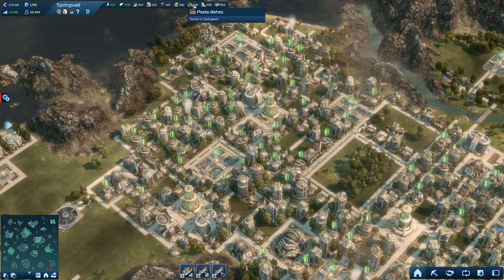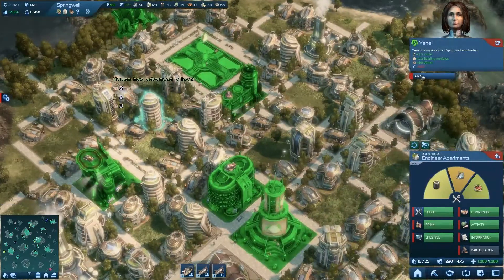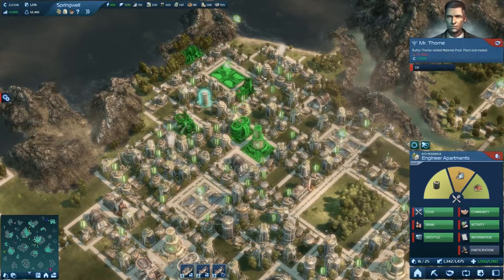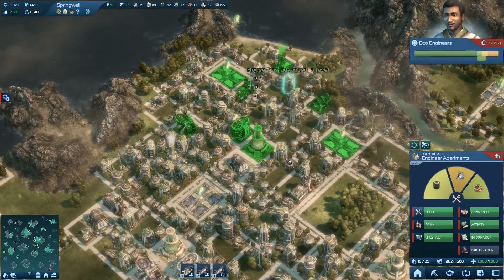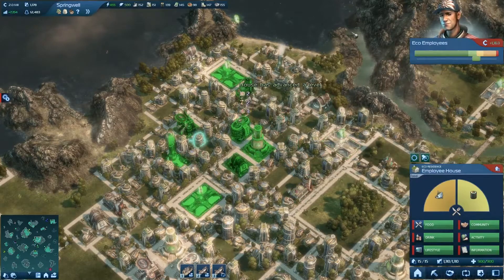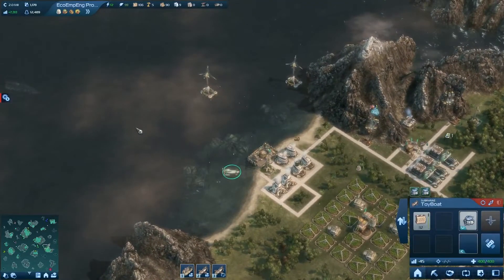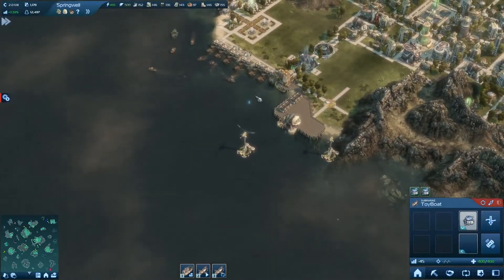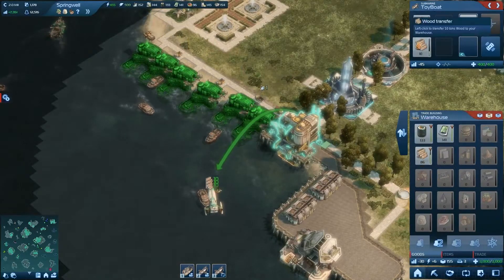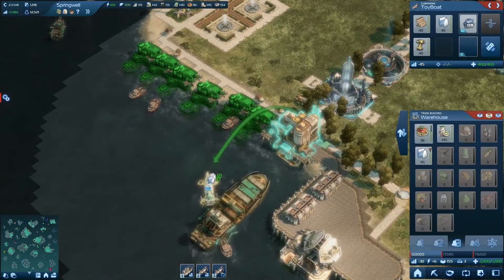I'm thinking that I'm gonna need some pasta dishes soon, so might as well build one of those chains. Thank you, Yana — ever so grateful for your help. She might be annoying, but at least she provides a bit of a good service. Now let's raise their taxes and be done with this. I don't have a lot of materials here, truth be told, so I might unload these and check them here, since now I'm delivering them through the muttonchops little boat. I think the building modules are not gonna be that needed, so I might as well take these and be done with it.